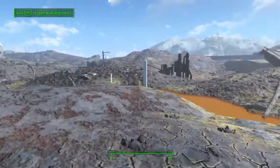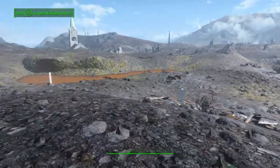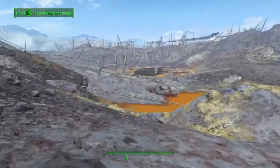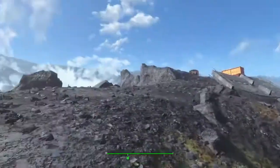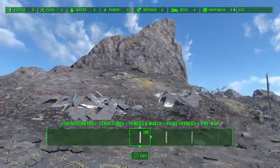As the workshop doesn't actually give you a green boundary when you use this mod, I've used these picket fence posts to sort of mark out the extreme outer edge, which we're not going to be anywhere near - but it's interesting to see just how far out we can get. Those two rocks in the middle are the central point where the workbench is.